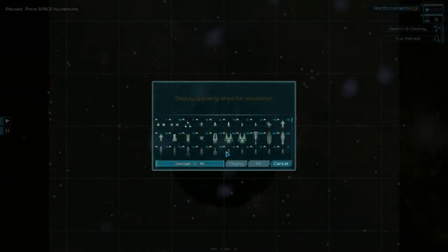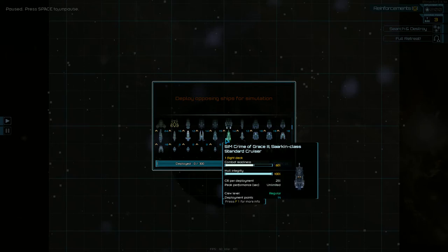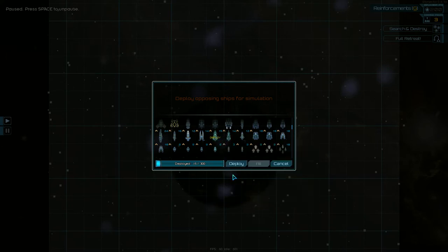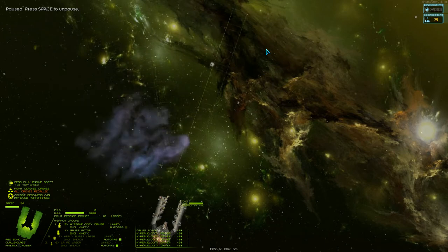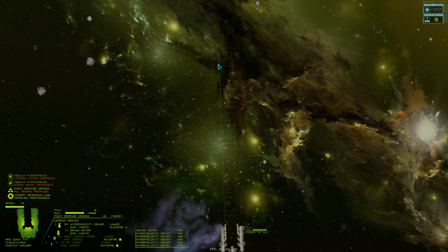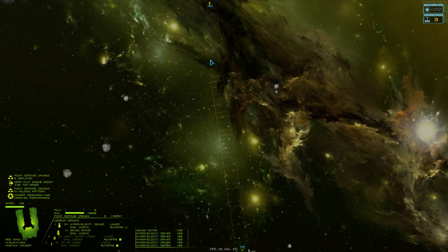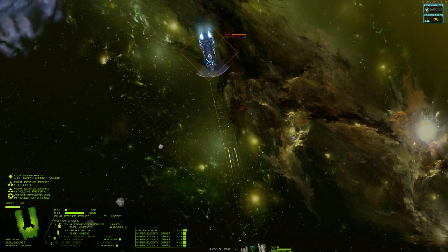Let's run a simulation against another cruiser — a Hegemony ship this time, a standard cruiser. These should be in the same class. Let's get around this nebula. This ship's special system is point defense drones, which I'll keep close to the ship, and let's start firing. The blue beam is that Gauss cannon.